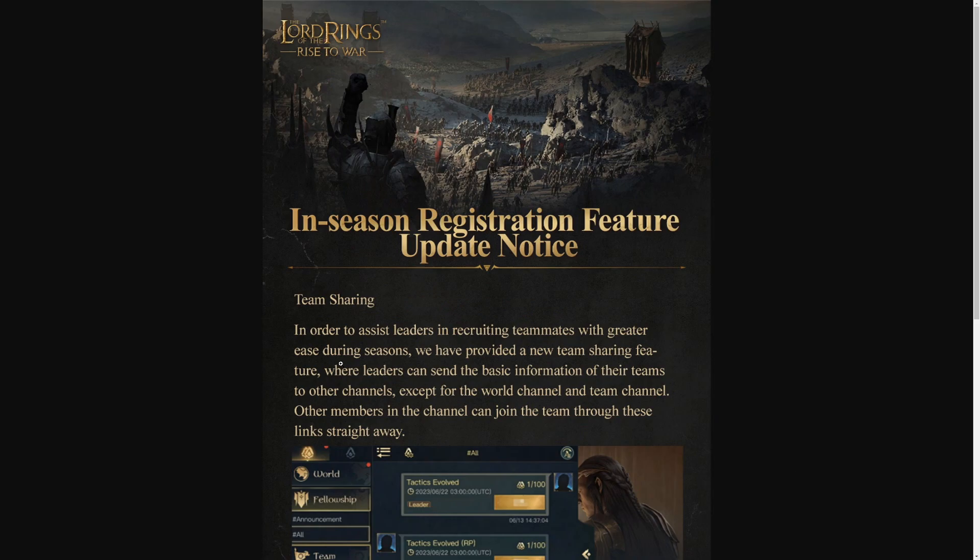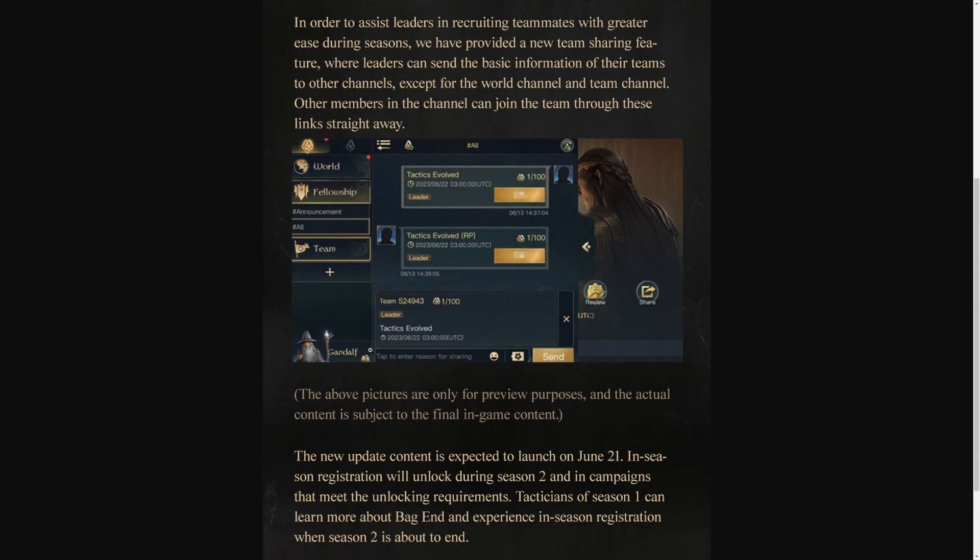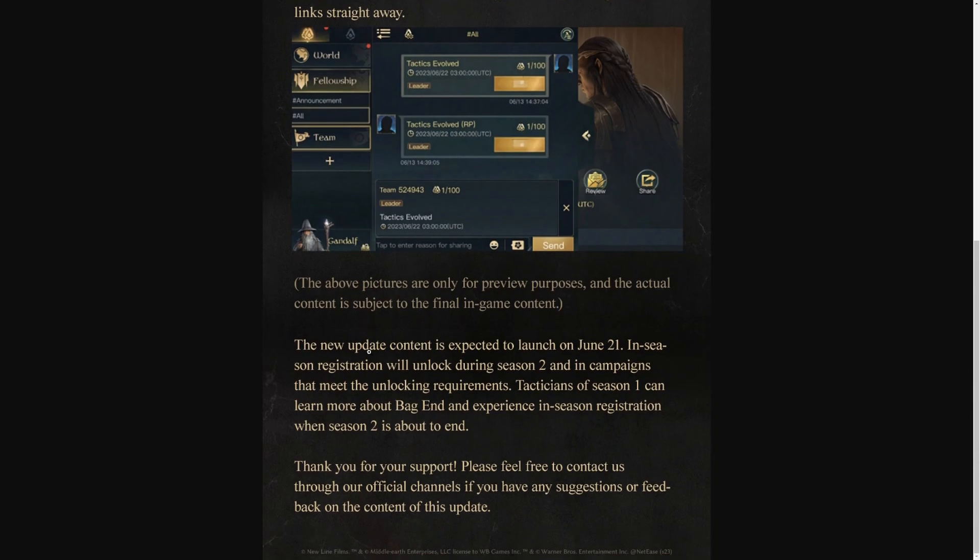The last bit of information is team sharing. In order to assist leaders in recruiting teammates with greater ease during seasons, a new team sharing feature has been provided — a great way to recruit new players to your team. All of this is going to be coming on June 21st, so there are some big updates to look forward to. That's going to wrap up the video — I hope you guys enjoyed today's daily Lord of the Rings news. Until next time, peace out, EJ's out, catch you guys later.